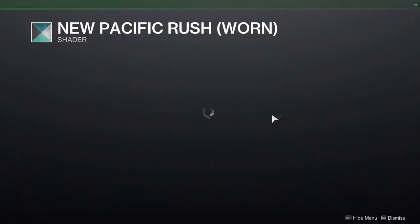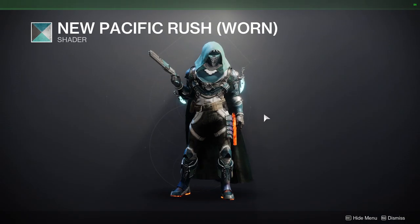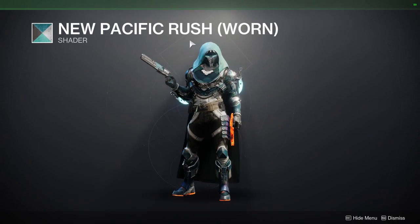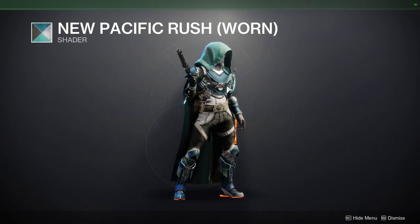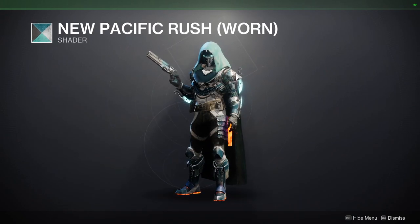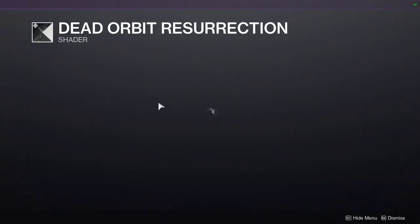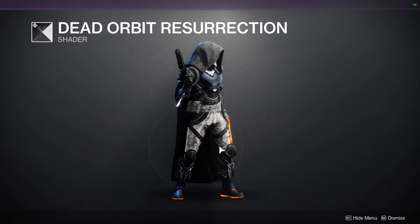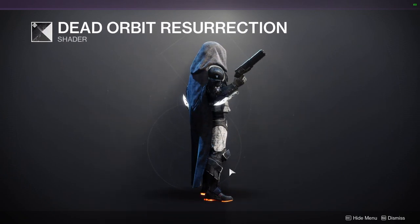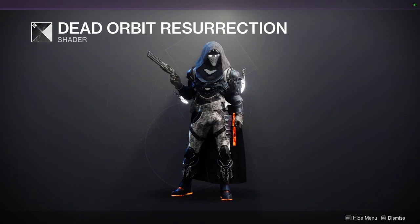We have New Pacific Rush — this is a new shader since I didn't have this one. Like the other Worn sets, this is the New Pacific Rush but the Worn look, which means the edges are going to have that Worn look, hence the name. We have Dead Orbit Resurrection. I'd definitely recommend this shader because, when it comes to plate armor, it has a really cool old look and that's why I really like it.